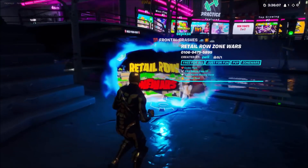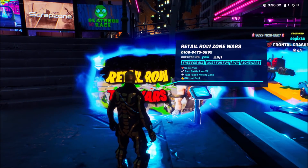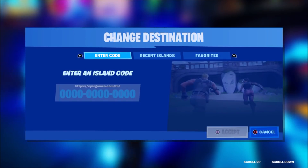Once you guys choose a portal, go ahead and enter in this map code right here. This map code can be found in the description below if you'd like to copy and paste it, or you can simply watch what I do on screen. Before you enter any codes, come over and press 'use console'.